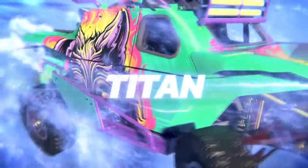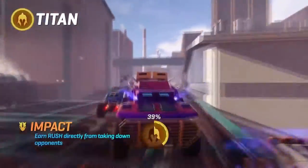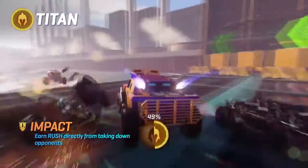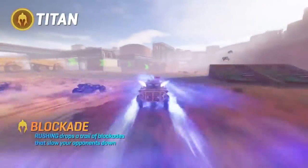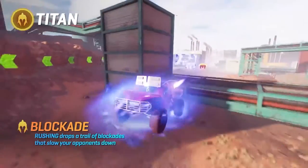Tighten: big sister, born to protect you and wreck anything that gets in the way. Impact: get a chunk of rush fuel every time you clash with the opposition. Shield: stay near your teammates and bolster their defenses. Blockade: activate your rush tank and leave a trail of speed killers to set up some sitting ducks for your team.